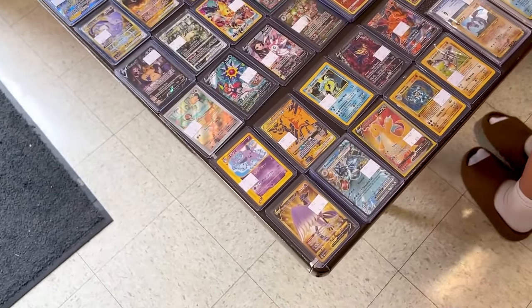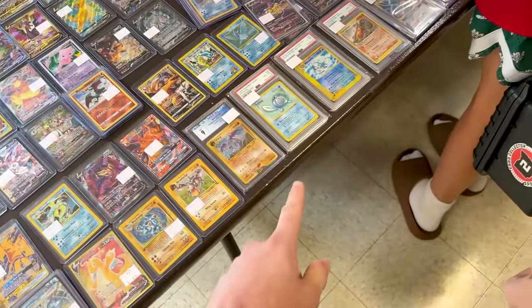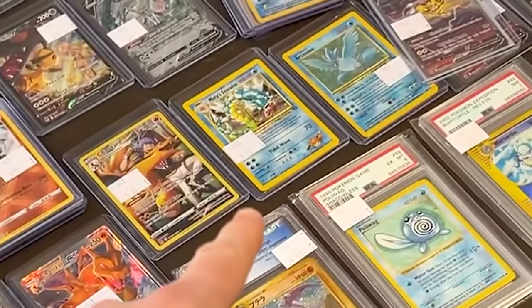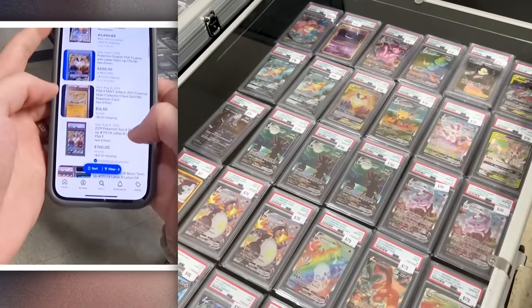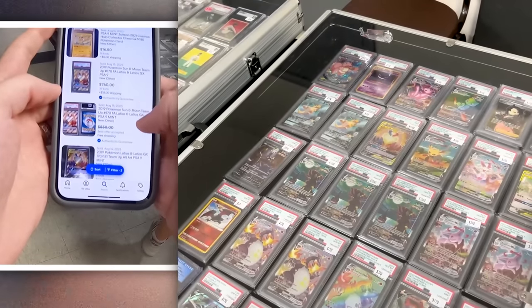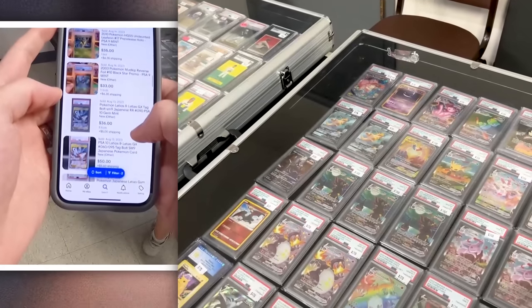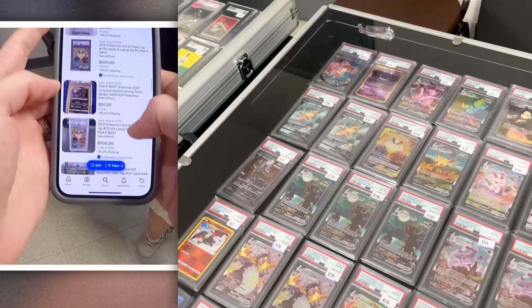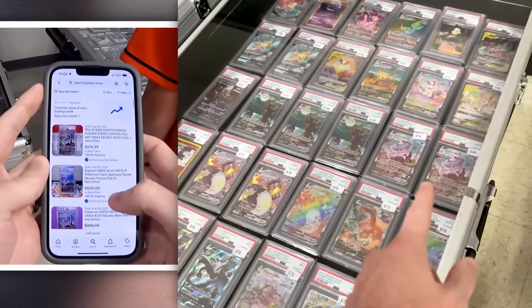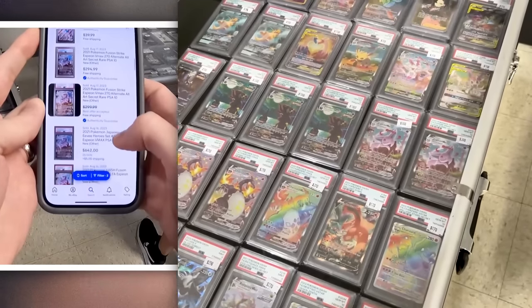We've got some Mewtwo, a nice little Espeon right down there — Japanese Espeon. Some graded cards at the bottom, some Misty's Gyarados — that's nice. So we circled back around to the Latios Latias — $1,100 looks to be about $400 to $500 too expensive. The Espeon at $300 is pretty much on target.